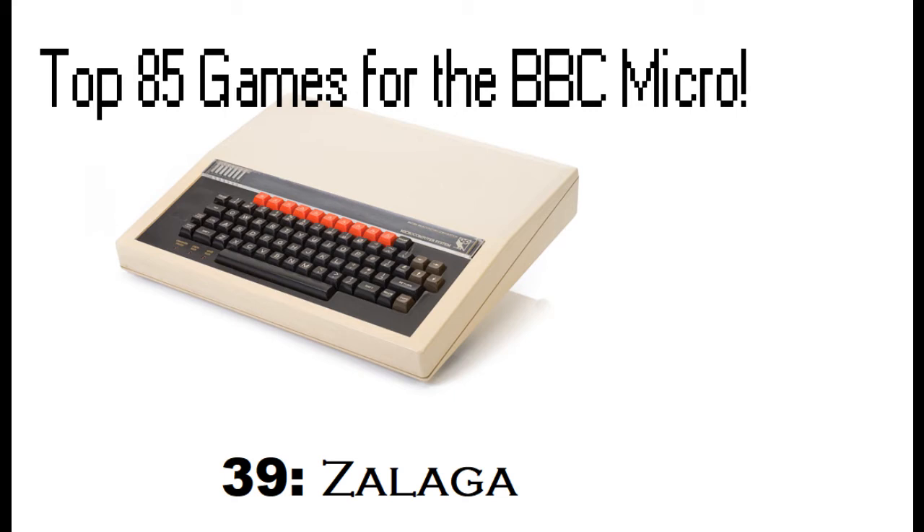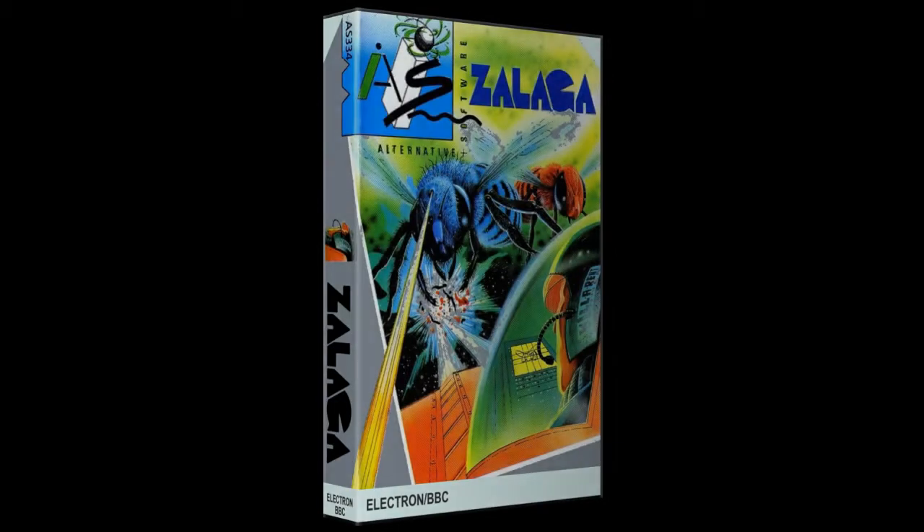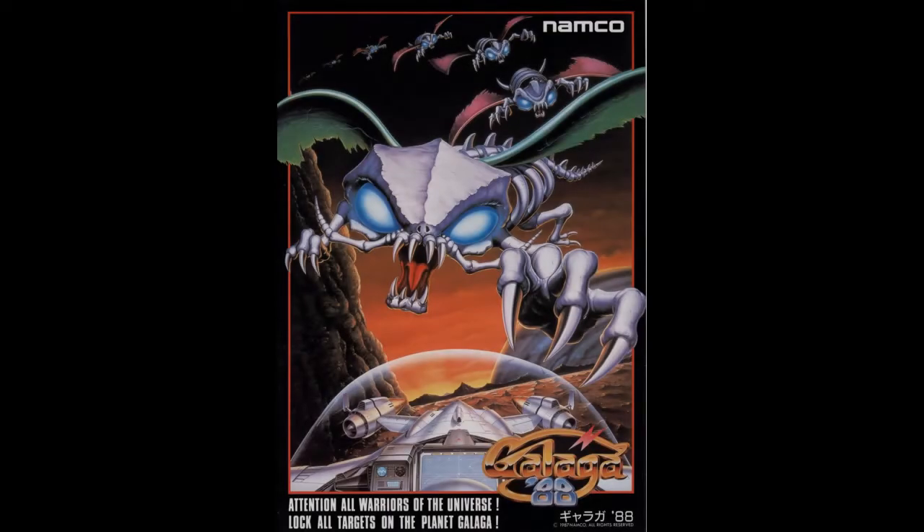Hello and welcome back to the top 85 games for the BBC Micro video countdown. In at number 39, it's Zalaga. This was created by Nick Pelling. It was released in 1983 under the Aardvark and the Alternative labels, and it was based on the Japanese arcade classic Galaga from Namco, later released by Midway in North America.